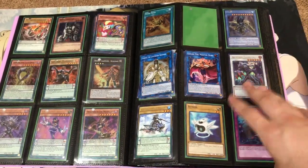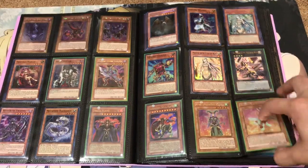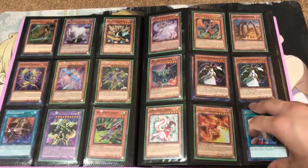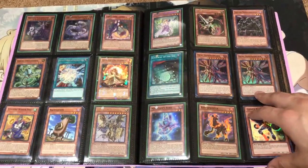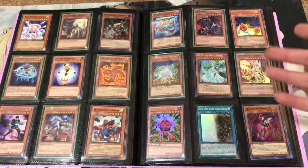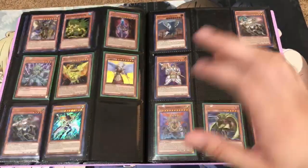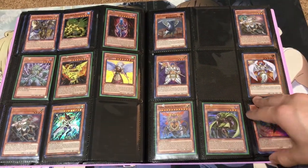Proto Cyber — still kind of beat up though. Pendulums, Pack Monsters on these pages. Quickly go through this one. I don't really like when the trade binder videos are extremely long — I try to make them so they're good enough that you can see the cards and not have to stay on a page for too long.